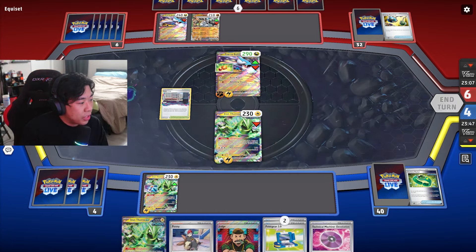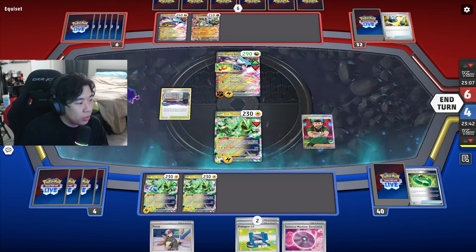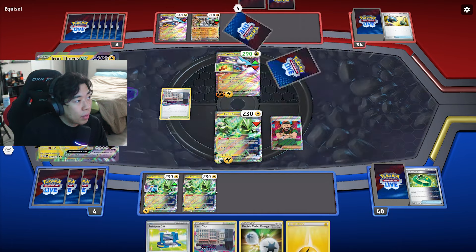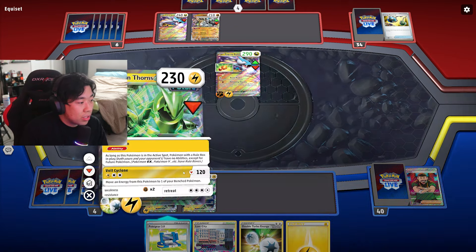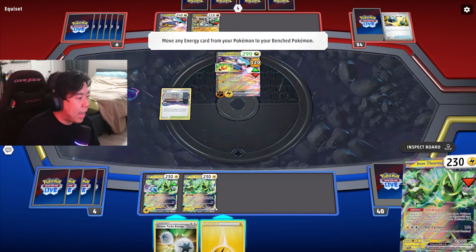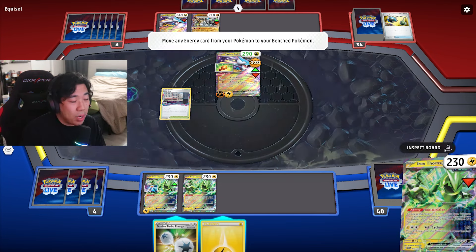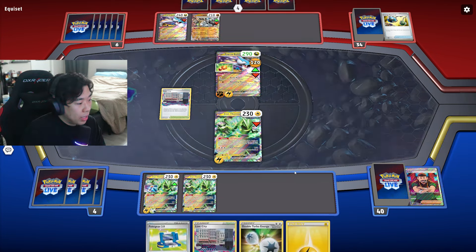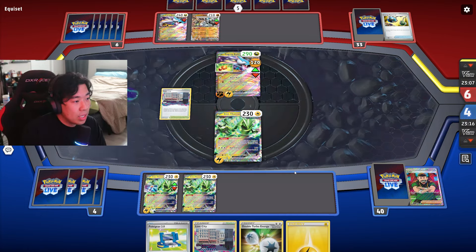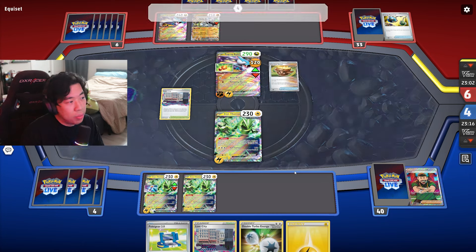I'll probably Judge to disrupt him. Before that, I'll put down the other Iron Thorns in case I can't get another one later. Reducing his hand from six to four. We have even more energies in hand, so we do 120. He does have a Charm on, so it's going to take three turns to knock out — but we do run two Lost Vacuum. We have a Pokegear in hand, so the goal is to get Arvin next turn to grab the Lost Vacuum, get rid of that Charm, and knock him out. We're already ahead in terms of the prize trade.